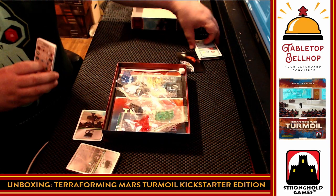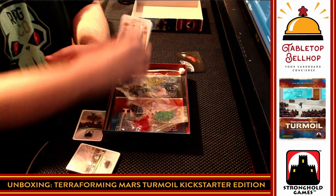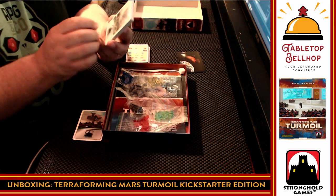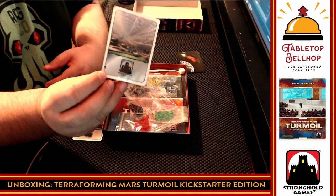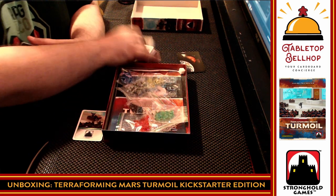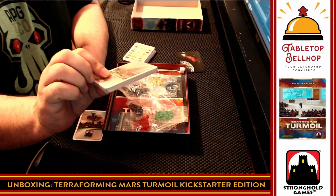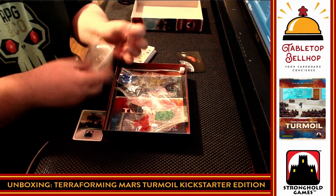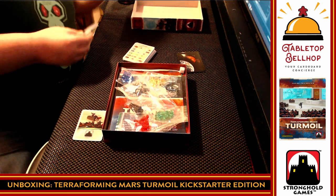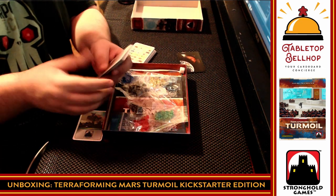My guess is all of that is what you get in the core retail game. And confirming that, I see a little Kickstarter symbol on this pack — so everything I've shown you so far, you're going to get in the retail game, except for those shiny 3D boards. This pack here — well, it's not so little — these are the Kickstarter exclusives. Let's take a look at what we get for backing the Kickstarter instead of saving money by getting a 50-some percent off deal from an online retailer.